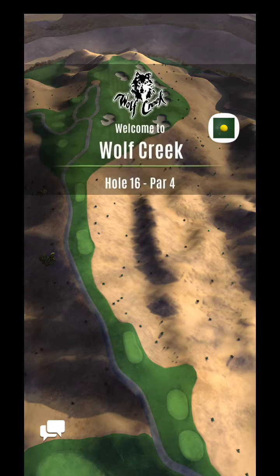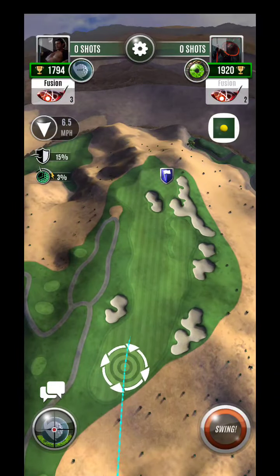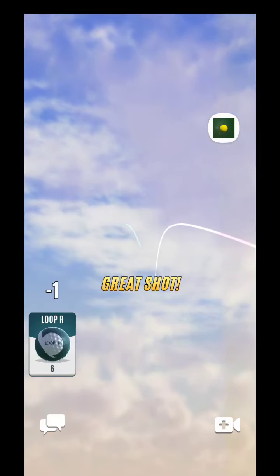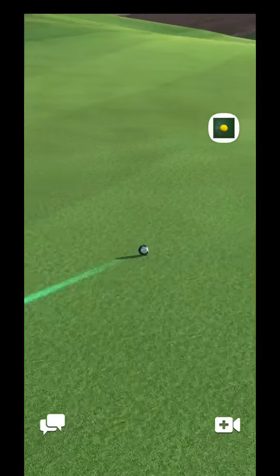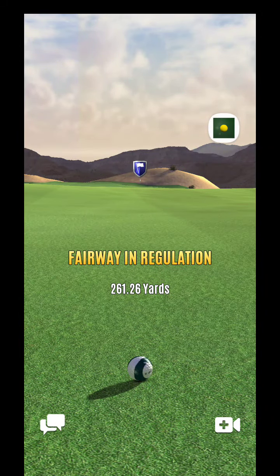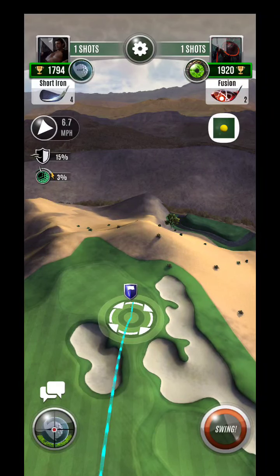All right, hey guys, here we are — Wolf Creek, hole 16. Gonna take one more look at this one. I'll typically try to blast this — make sure you get to the fairway. As you can see, it's straight into the wind. With early clubs this can be quite the hole; just to make it to the fairway. Just imagine if I had just a couple clubs less — it would be really hard to get there. I barely cleared by just a couple yards.